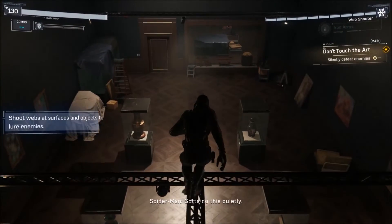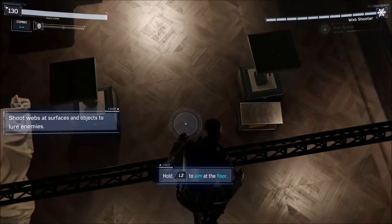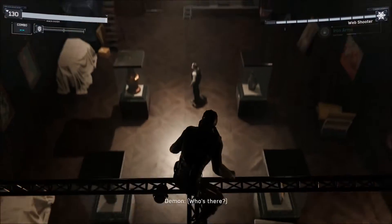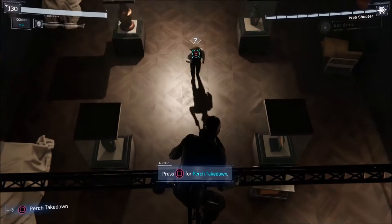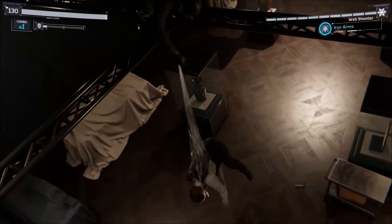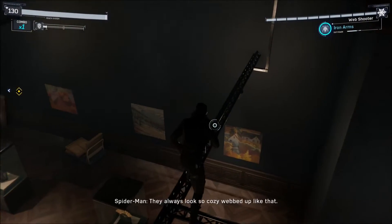All right. This is time to be sneaky. I chose the right costume for this. Shoot webs at surfaces and objects to lure enemies. So aim and shoot a web right here. Now he's going to be wondering what the hell is going on and we can do a purge takedown. We do have the ability now to do the takedowns. It's going to be much easier now.